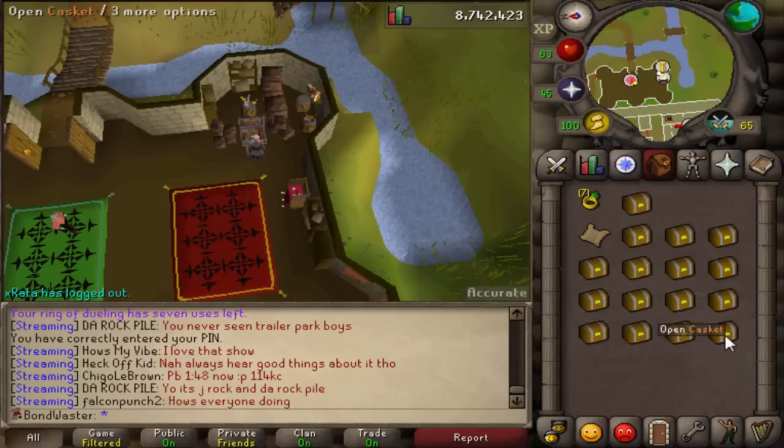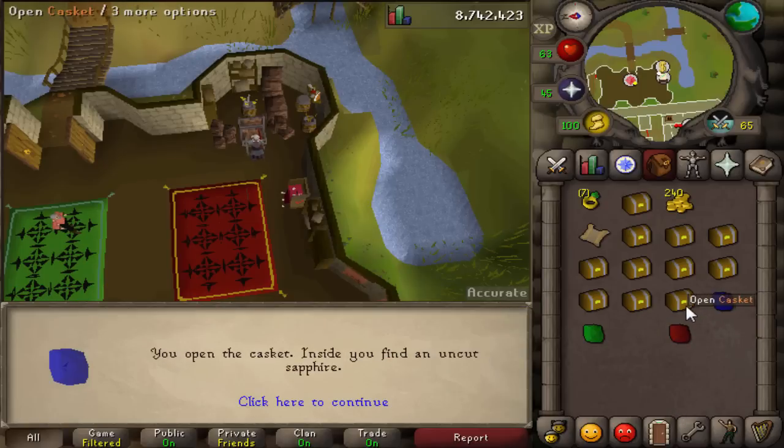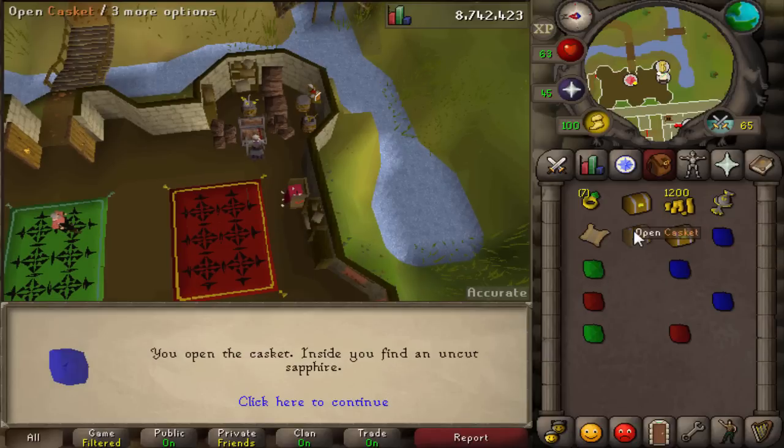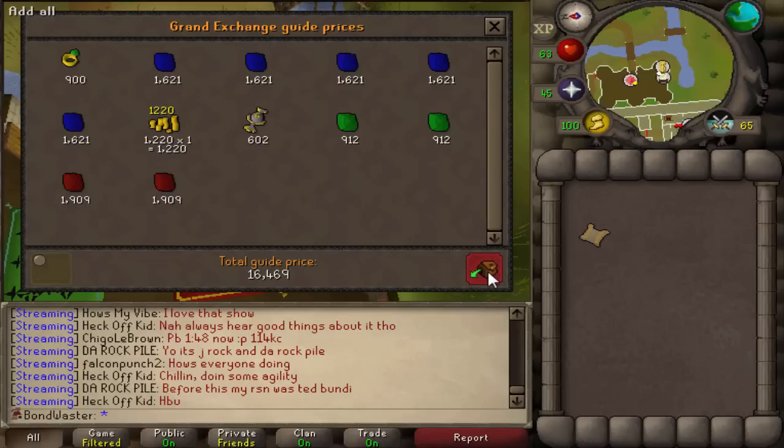Quickly before I head to the Warriors Guild, I got all these caskets from the sand crabs I'm going to open. Don't really think you get anything special, but the gems might... Oh, cosmic talisman! Nice. And we got an easy clue. Some gems, an easy clue, and a cosmic talisman - 16k in the bank. Not bad. Free caskets equals free GP.